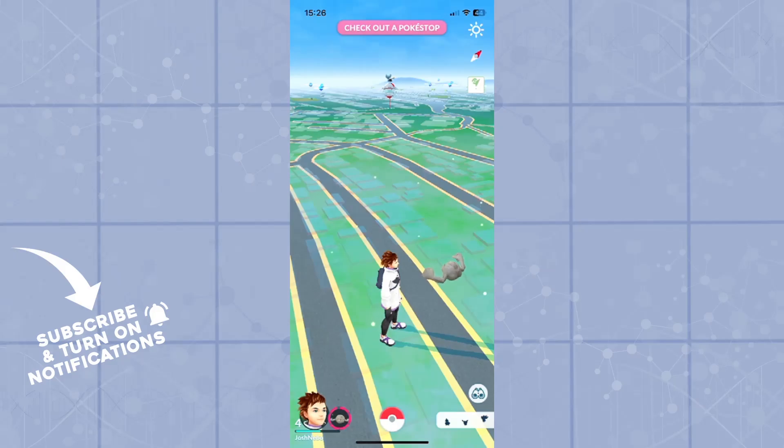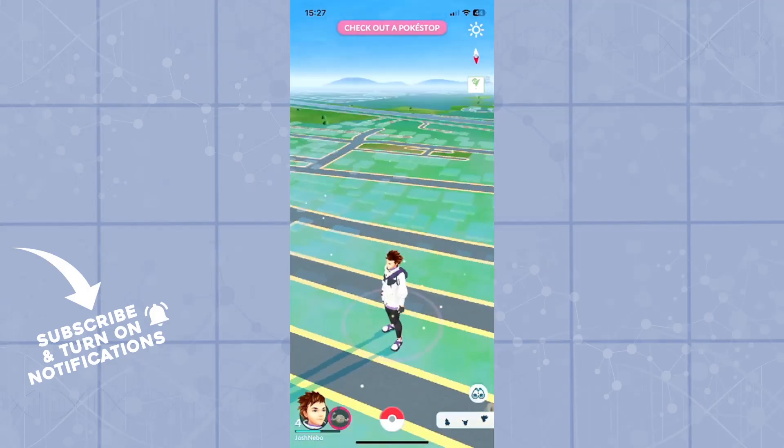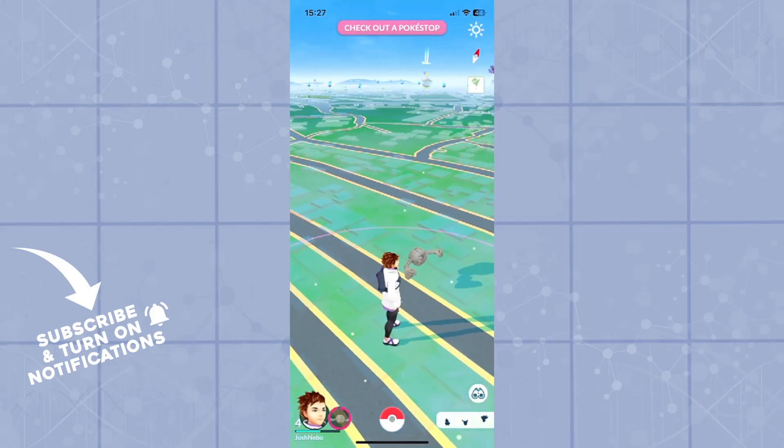If you get a defense of a gym, you can also place a Pokemon in the gym to defend the gym. For every day your Pokemon is in the gym, you'll earn 6 Pokecoins and 500 Stardust. So make sure to leave your Pokemon in the gyms as defenders.